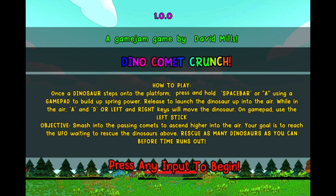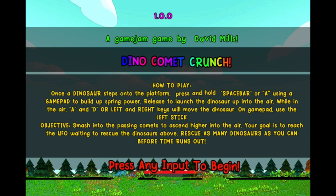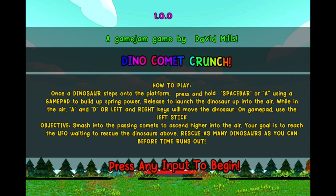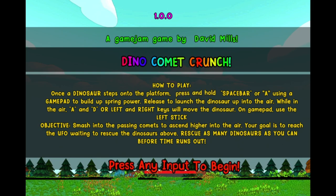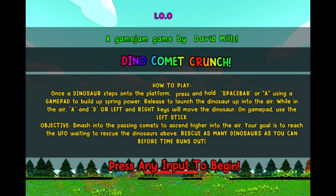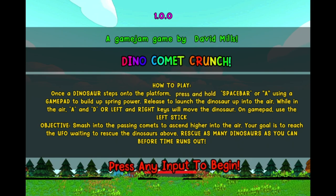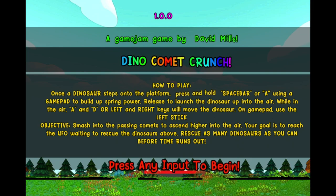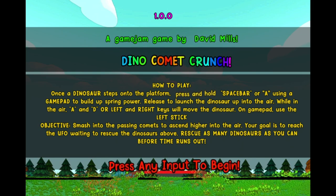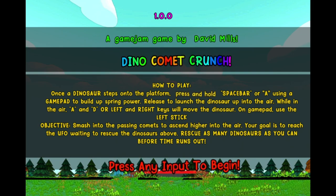Alright, this game is about watching Dinos at Comets. Once a dinosaur steps to the platform, press ALT, spacebar, or A using a gamepad. A bit of upstream power — release to let the dinosaur up in the air. Use A or D, left or right keys to move the dinosaur; on gamepad, use the left stick. Objective: smash into the passive comet to send it higher in the air. Your goal is to reach the UFO waiting to rescue the dinosaurs above. Rescue as many dinosaurs as you can.